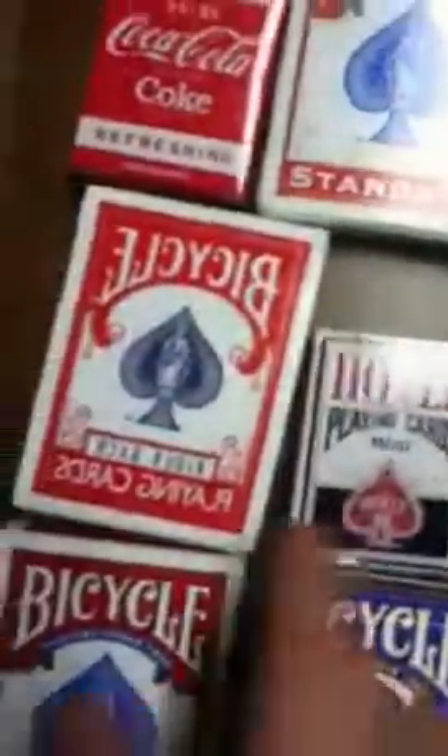Bicycle Blue, Bicycle Red — two of those — World Series Poker Deck, Bicycle Black Poker Deck, Aviator Blue, Hoyle Clear, Hoyle Blue, Hoyle Mini Blue, Bicycle Gap Deck, Criss Angel Spangali Deck, Criss Angel Regular Deck.